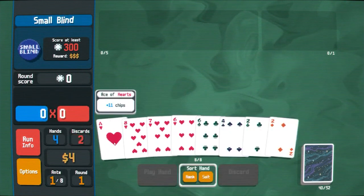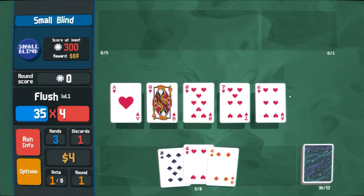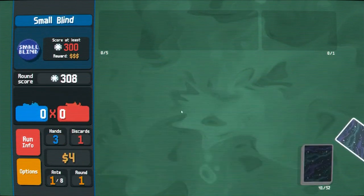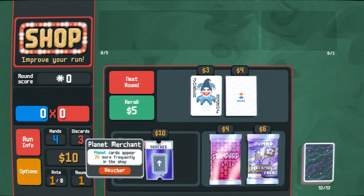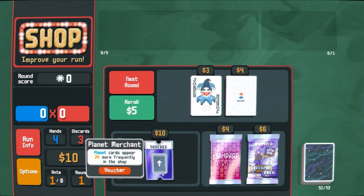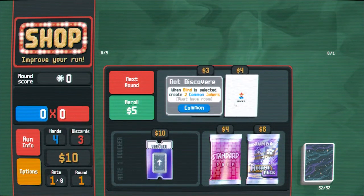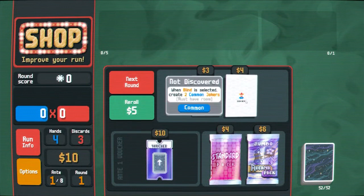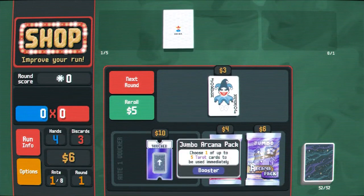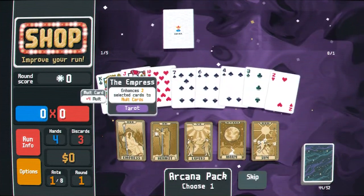Flush is pretty easy to reliably hit — it's pretty obvious how you modify your deck to build around it. Planet cards appear two more times frequently in the shop. Do we really want that? Last time I feel like our shop got really clogged with a bunch of cards we didn't want. Plus eight mult if your hand contains a pair — not likely playing flushes. When blind is selected, create two common jokers. It's better than nothing, and we could even sell the jokers as a form of income.